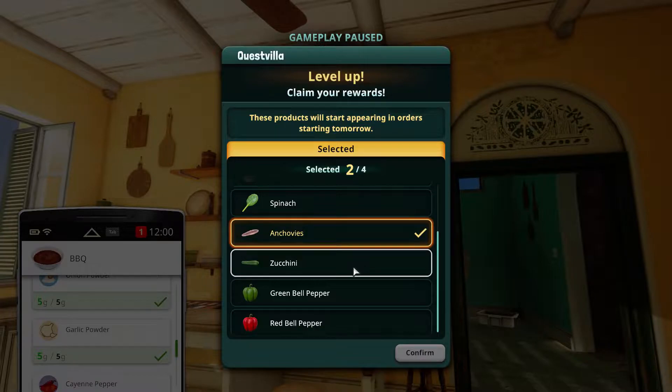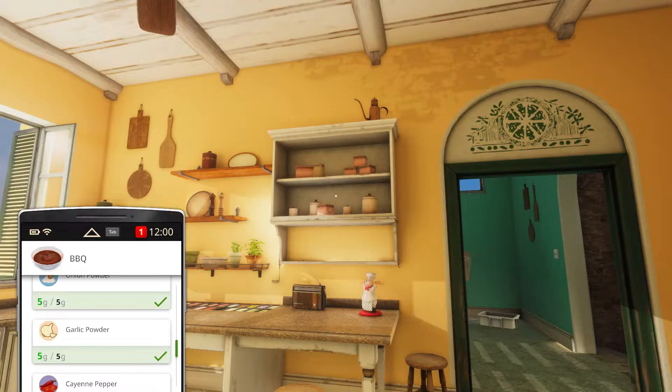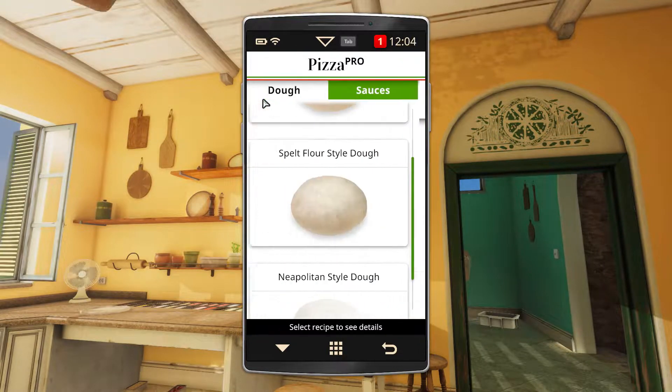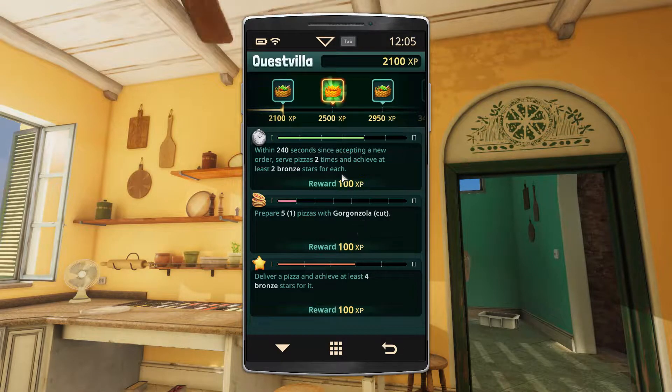I think anchovies is fine. The bell peppers. Now let's unpin this because we obviously cannot prepare it. We cannot prepare those - we need to get to serving these things. 240 seconds since accepting a new order. Serve pizzas two times and achieve at least two Bronze Stars for each. So we need to mess up two pizzas? We will reroll this then. We're almost at the end of these quests, so that's really good.